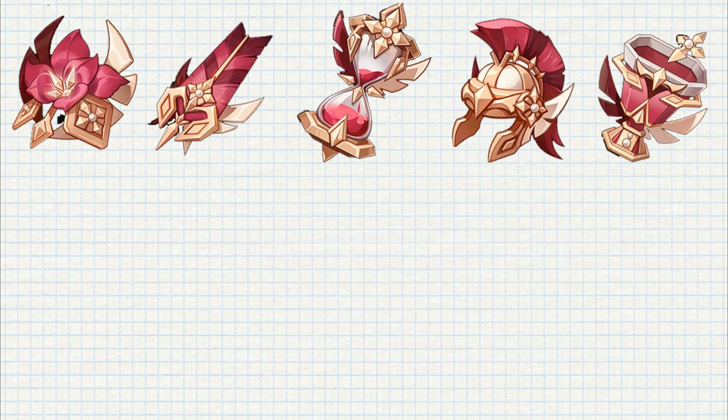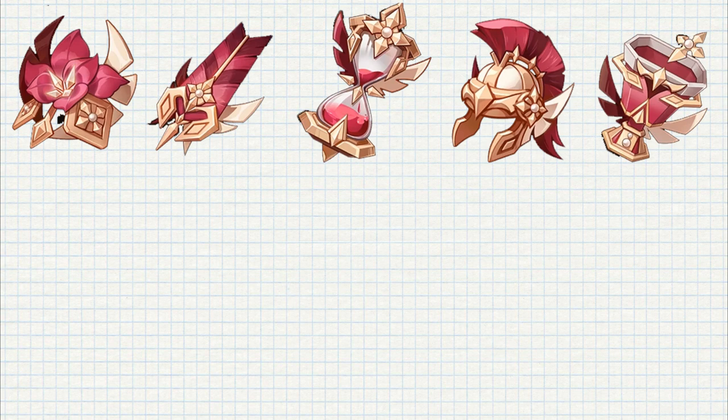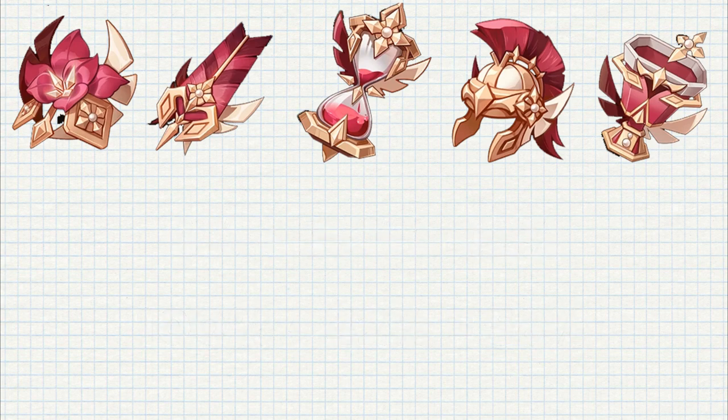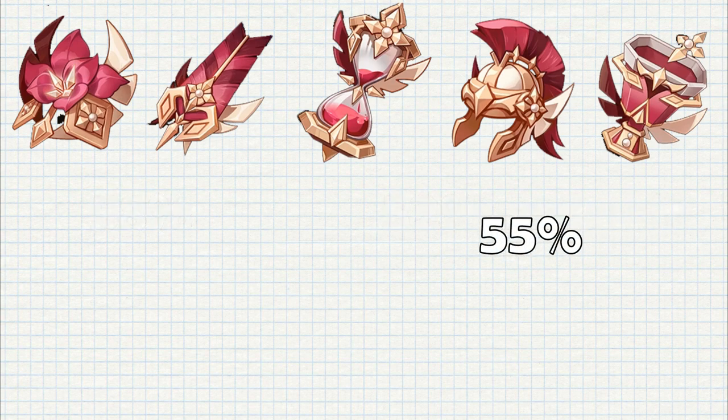What about only 1 good substat? It's a bit more complicated since a good substat can appear in either the 1st, 2nd, 3rd, or 4th pick. That's one way of counting that. If you don't understand what these numbers mean, don't worry — look at the percentages. To get the final calculation, we end up with a 42% chance to get less than 2 good substats, or 58% to get the opposite. But that's only for Flower and Feather since they have a non-scaling stat as main stat. For Sands and Circlets it's 52%, and for Goblet it's 55%, so let's take 55% as average.